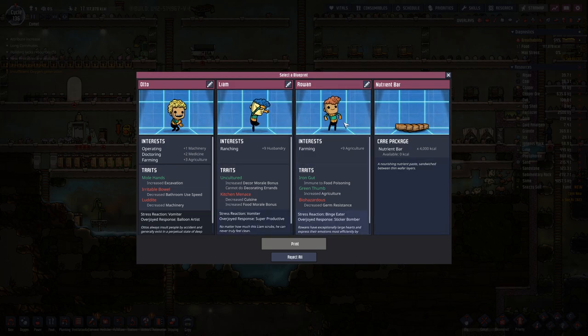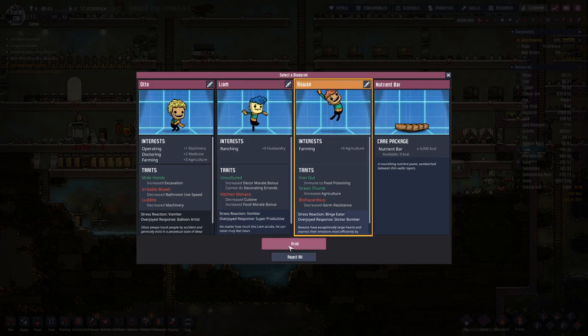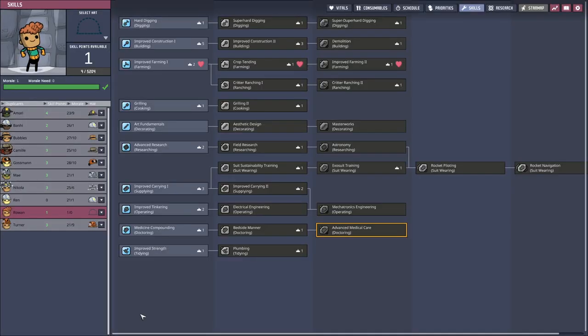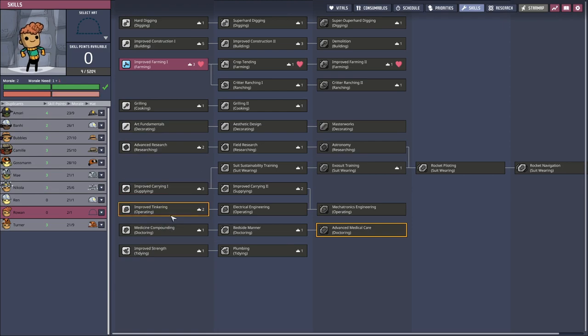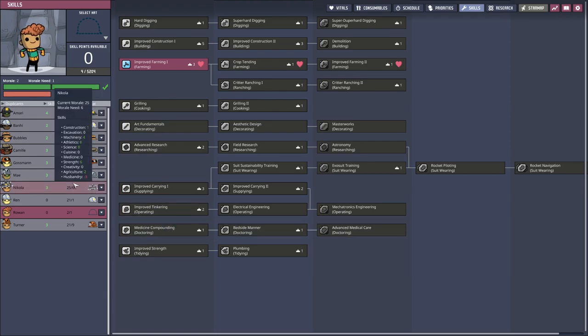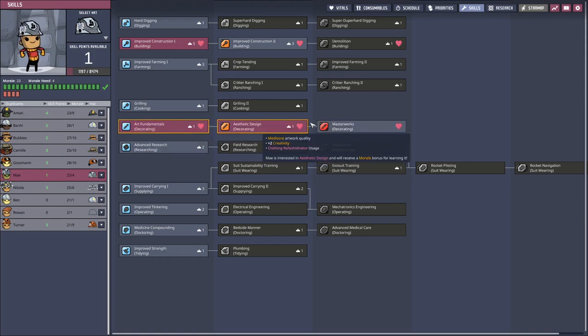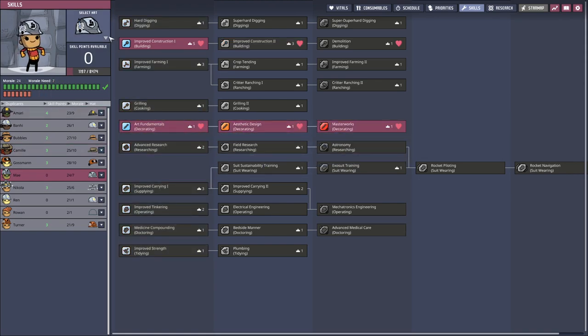Could do with a farmer or a rancher — maybe a farmer is a bit more useful. We currently have more farms. And Mei has three skill points, so she will become our artist.